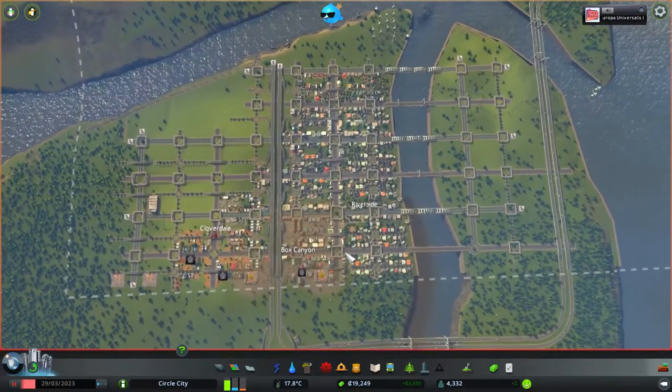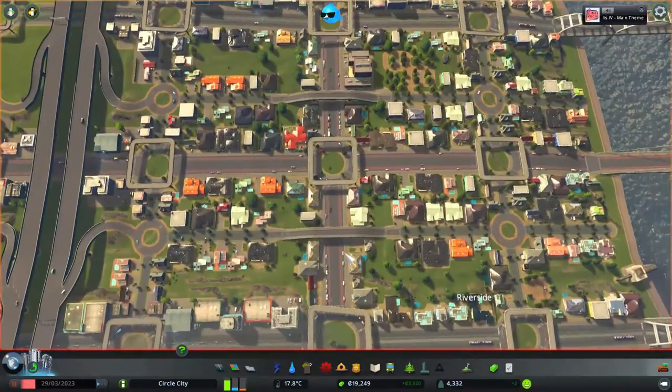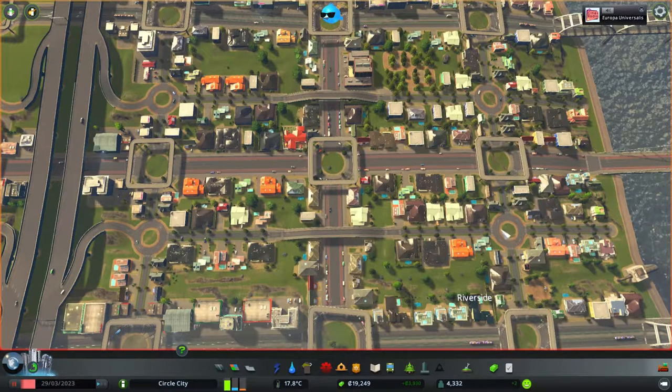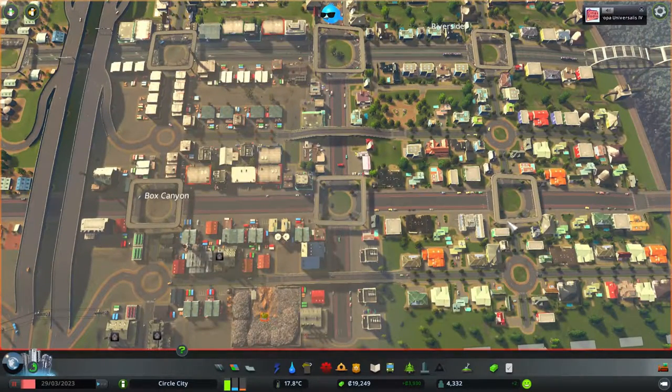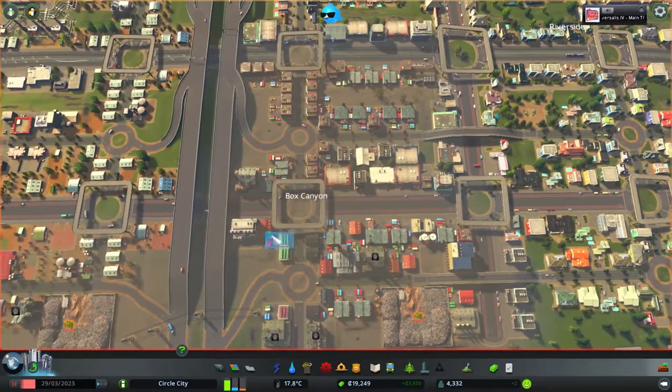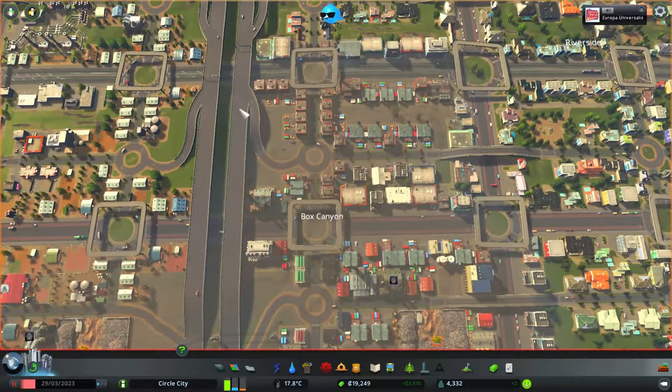If I zoom in you might notice what I've been doing here. Every single intersection is going to be a roundabout — every single one. That's what I'm trying to do here. So far I think I've succeeded with everything except the highway on-ramps, and I'm not sure I'm going to do a roundabout in that scenario.